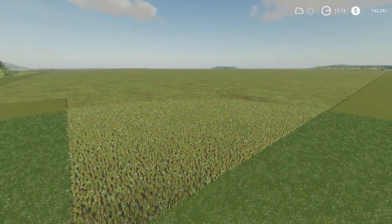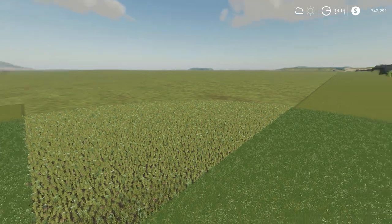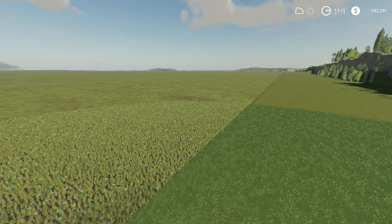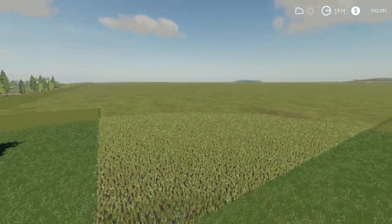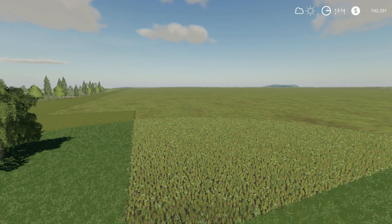Last but not least, Field 17: 4,898 acres of land area and 4,533 acres of actual field size. If we look in this direction, that's about 30% of the width of the map — you can see the hills off in the distance. And if we look in the other direction, it's the full length of the map. Absolutely huge field, a massive challenge. So if you like big farming and big fields, then this map is a definite for you.